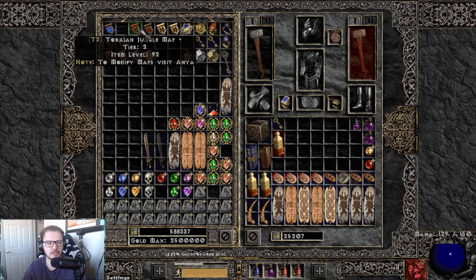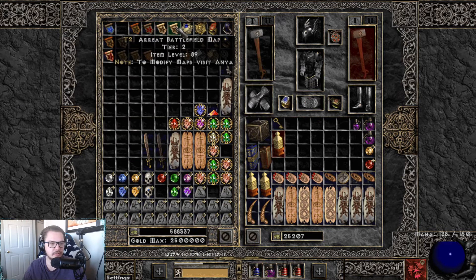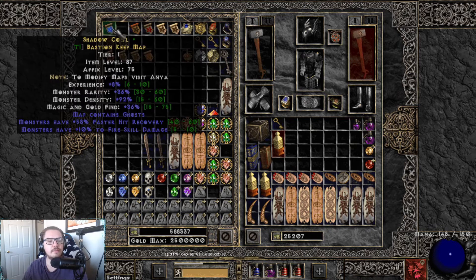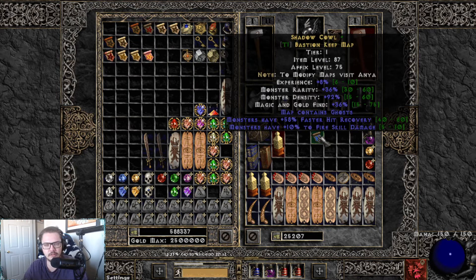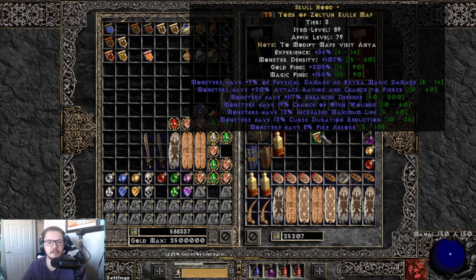Every map has different types — for instance, this Torajan Jungle is the same as the one we just opened. Blood Moon is all cows, Arreat Battlefield is act five battlefield, Throne of Insanity is my favorite but it's a tier three so be careful. You can also notice these have magical affixes. You can upgrade maps through gems — there's white, blue, and yellow, just like regular items, with different modifiers. This map gives 8% more experience and 92% more monsters, and they include faster hit recovery and fire skill damage.